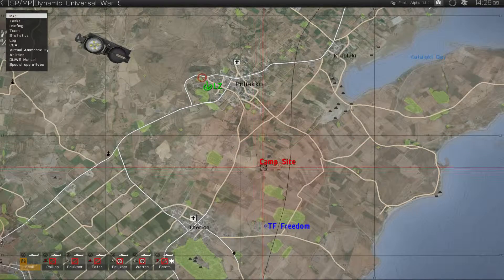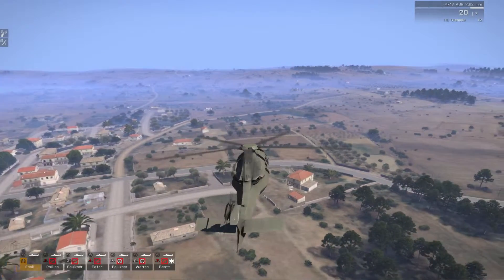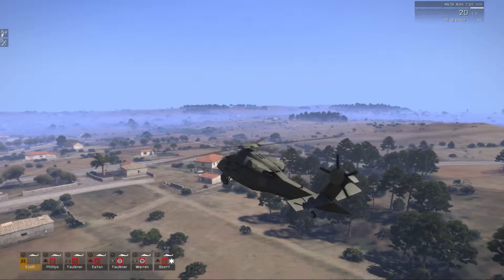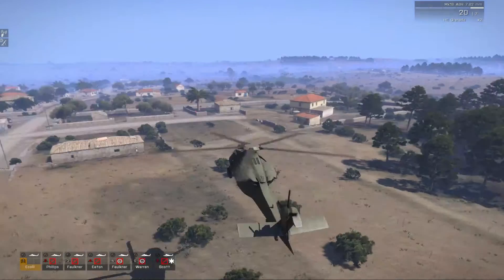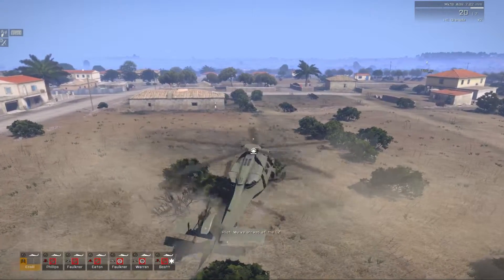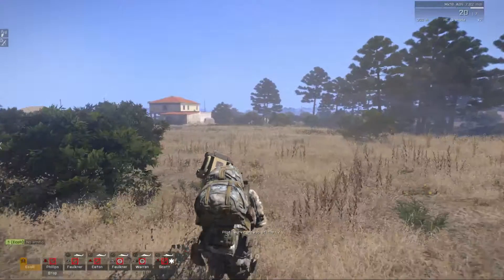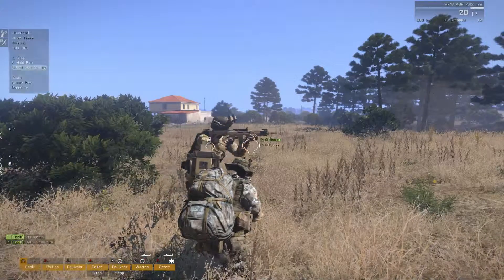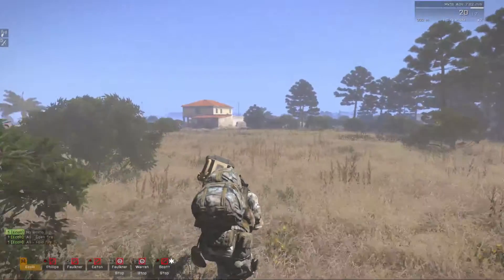I'm going to put my waypoint right here in the center, so we can get our bearings straight. That shows right in front of us. We do have friendlies in the area, which I should be able to see if I enter command mode, which I cannot do inside a helicopter. I want them to be on hold fire, just making sure they click onto that.